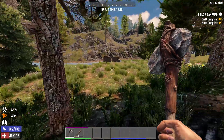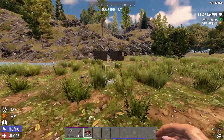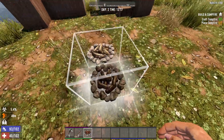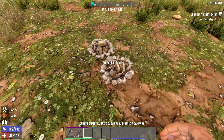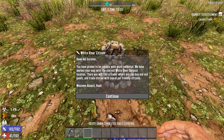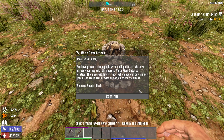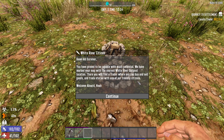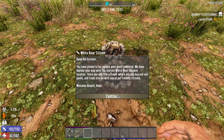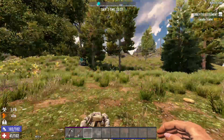Might as well make another campfire and place it right next to the one I already made. Look at that — double campfires! The game says 'you have proved to be capable with much potential.' Then it says our map has been marked with the nearest White River outpost location — there's a trader where we can buy and sell goods and trade stories.